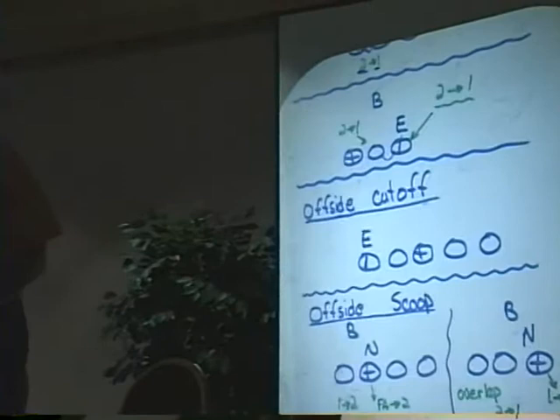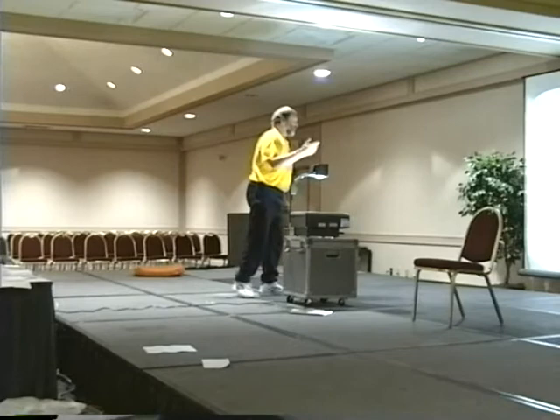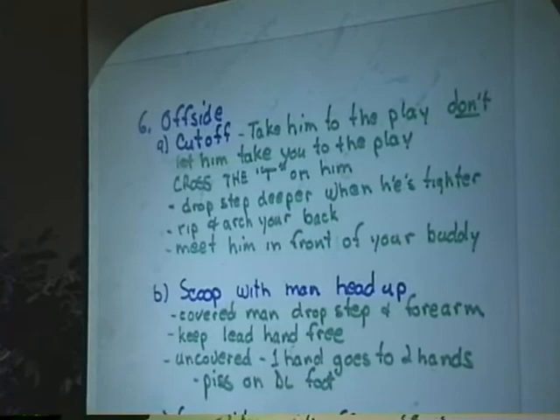Now, offside — I saved the most important for last. First thing I'm going to talk about is cutting off. I'm going to be the left tackle and the projector here is going to be the defensive end in front of me. This is real simple — these are all just catchy little things that I say. Take him to the play, don't let him take you to the play. Cross the T on him — that's probably where I got it. Cross the T. The tighter that guy is to you in width, the deeper your drop step. And there are probably guys in this room that coach in the Sunday league that do it differently — this is the way I do it. If this guy is real heavy on me, he's going to beat me here because the guard is gone.